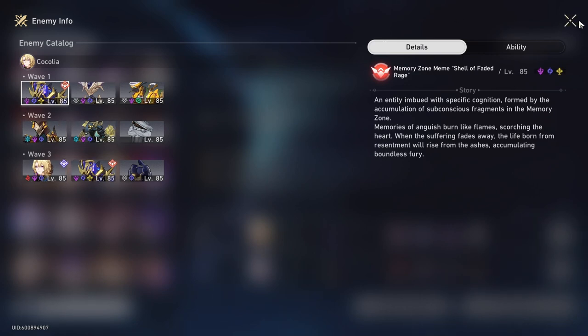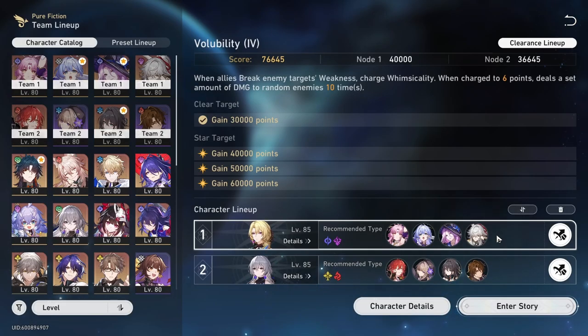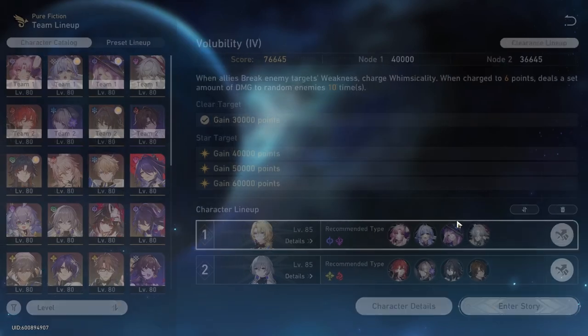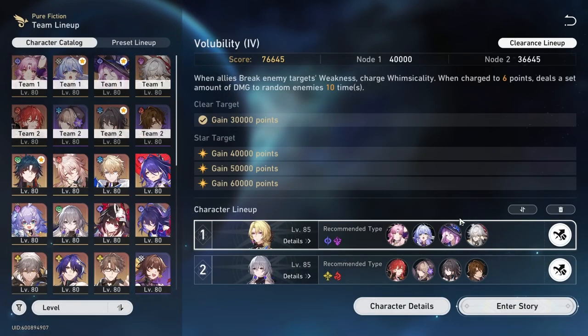Because there's a lot of lightning weakness here, I decided to dust off the old general. The reason I'm bringing him over someone like Acheron is because of the follow-up buff, and also because I'm putting Jade on this team — so you could say Jade's doing a lot of work.